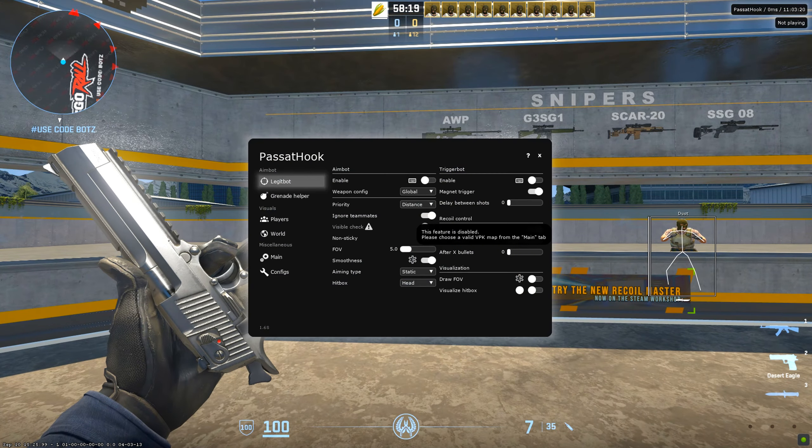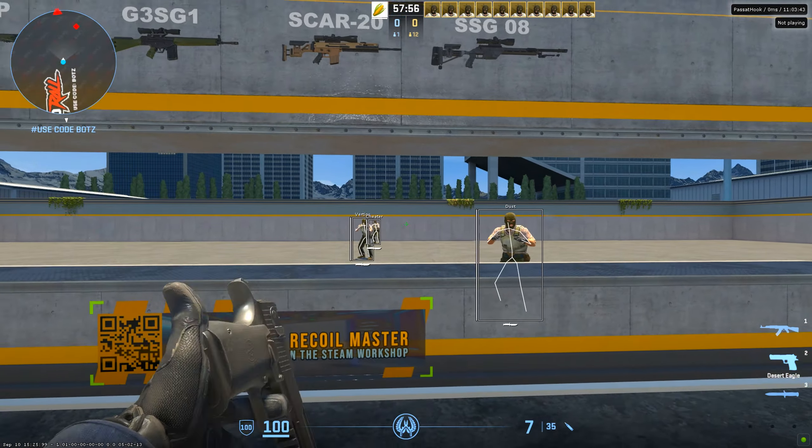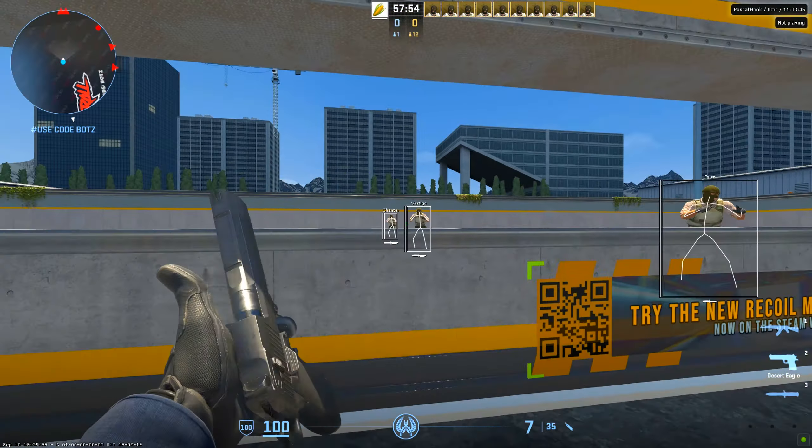Today we are checking out a free cheat for you people out there, and this free cheat is called Passathook. Passathook is fairly new and it's an external cheat. If you guys are interested, I have it linked down below if you want to try it out yourself.